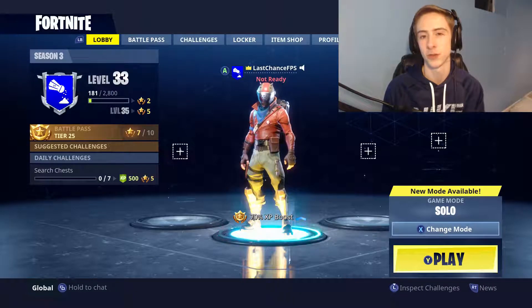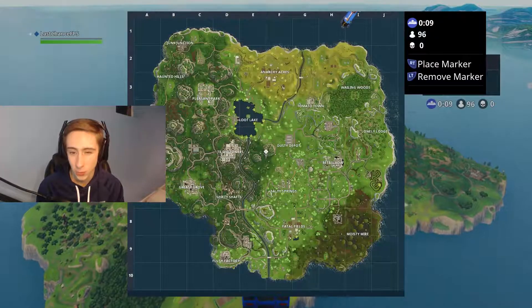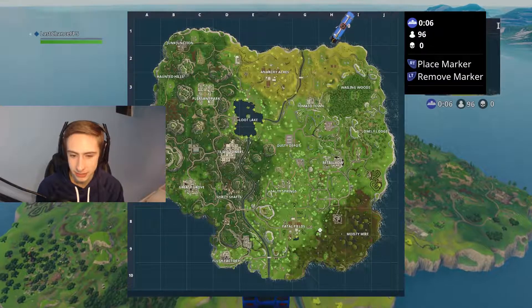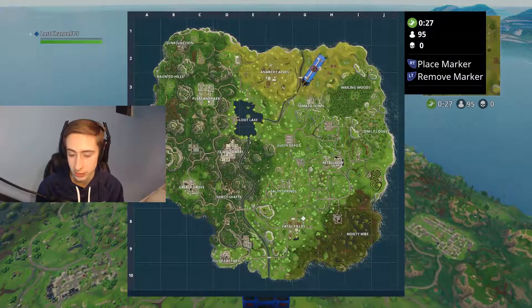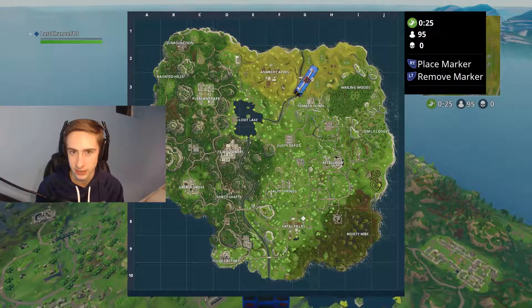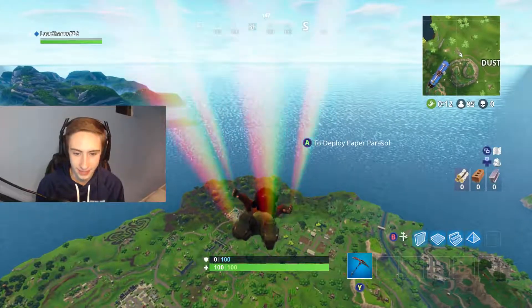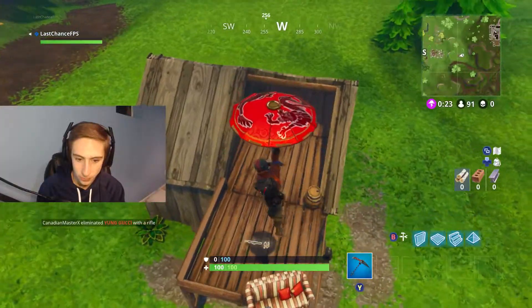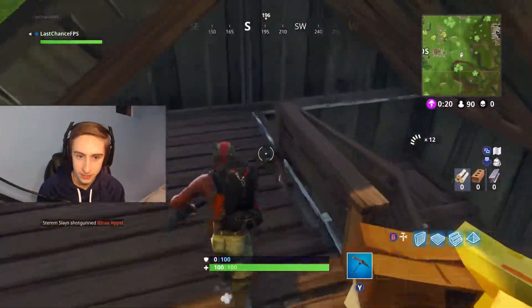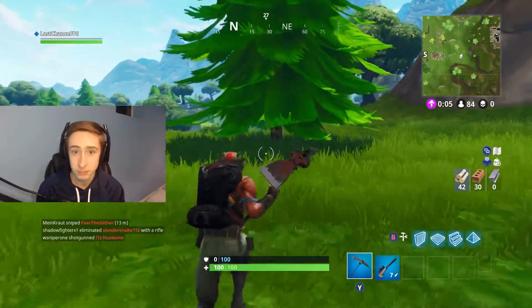Without further ado, let's get into it! This is actually my first attempt, so I'm not quite sure how this is gonna go. I'm thinking about landing just on the side of Fatal Fields and getting as much wood and brick as possible, hoping to find a couple guns or bandages, and then seeing how far we can go. I'm not too prioritized on weapons — I'm not even gonna pick that up. Actually, a sniper is perfect — that's probably the only gun I'll need.